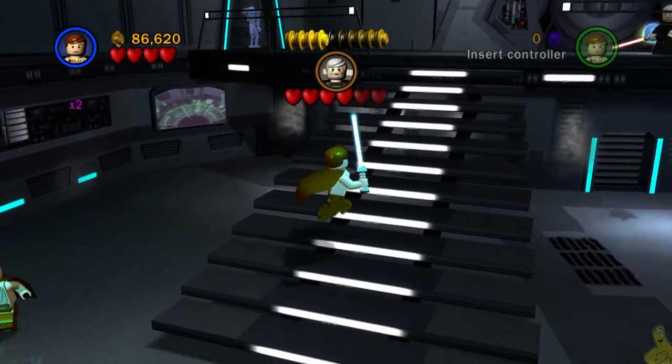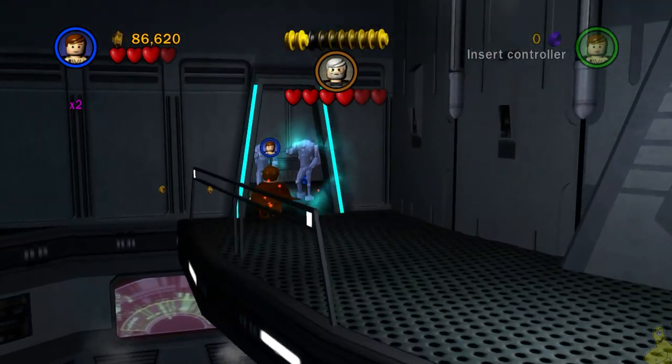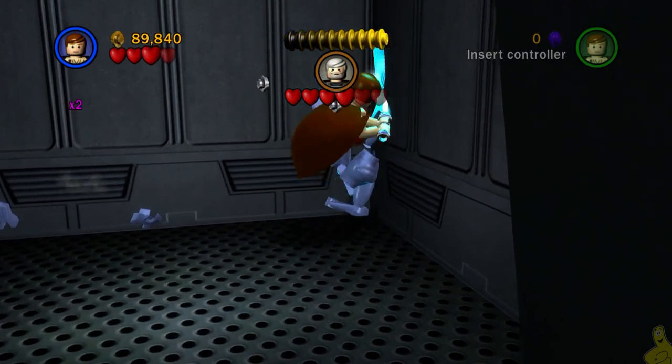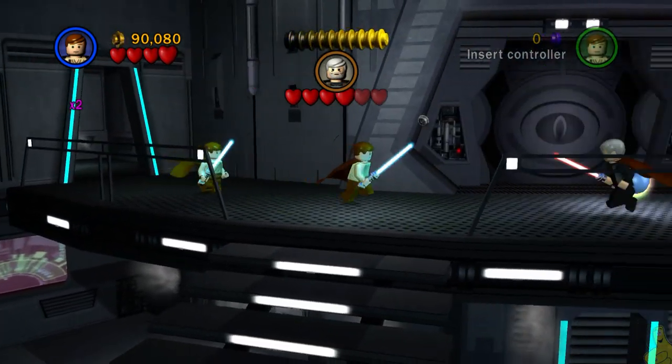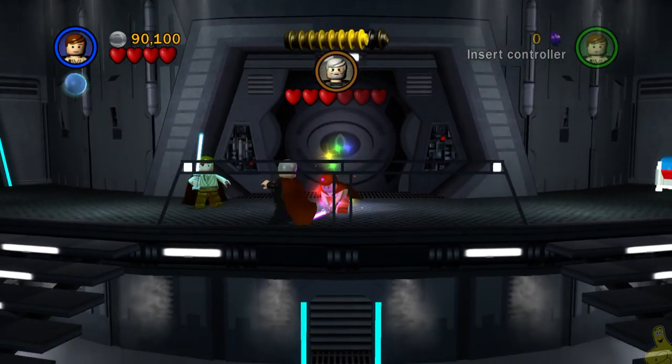Oh look at that — we're getting robbed. That blue and that silver are not attracting to us. I feel like they should get in our belly, but they're not. We could go up there if we wanted to, but we're actually going to skip it, as we've got way more than enough studs for the true Jedi, and we're only about halfway through this level.